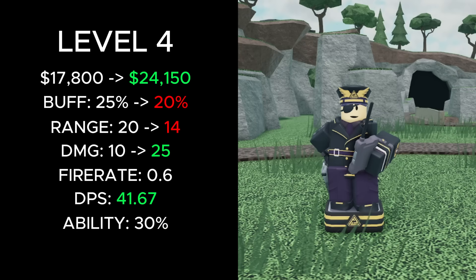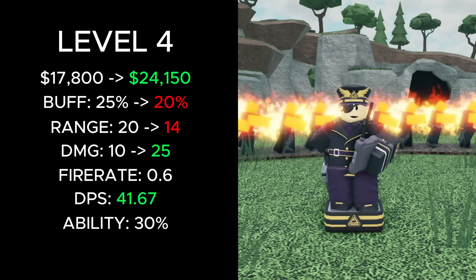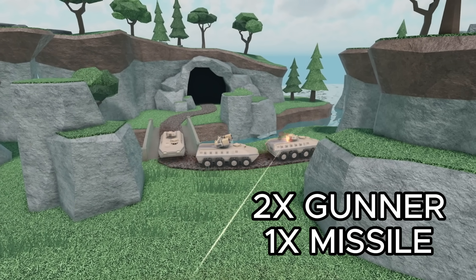Finally, at level 4, its total cost increased from 17800 to 24,150 cash, and its range decreased from 20 to 14. Its damage increased from 10 to 25, its fire rate buff decreased from 25 to 20%, and it gained the new support caravan ability, which summons 2 gunner APCs and 1 missile APC.